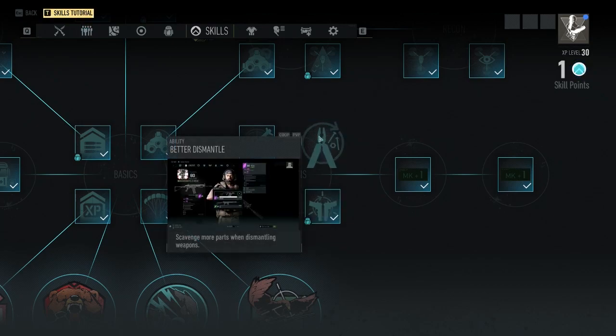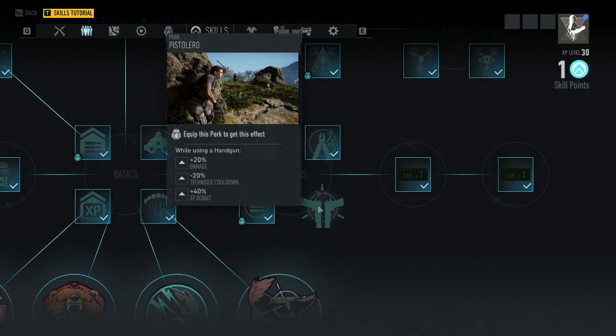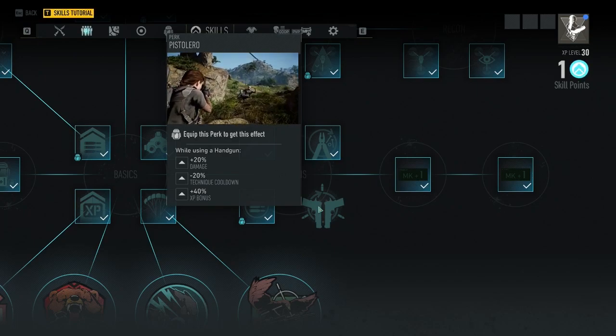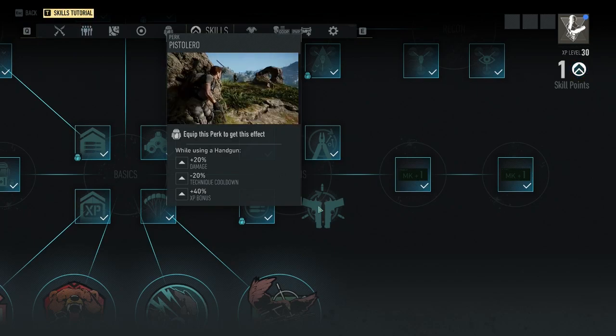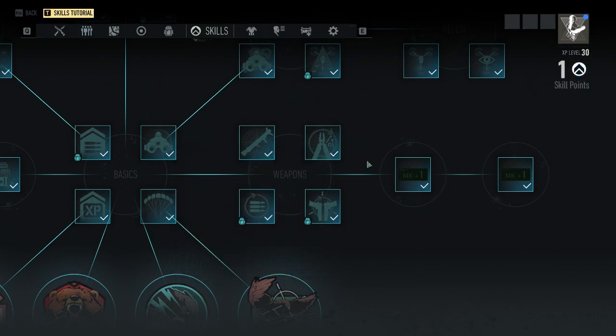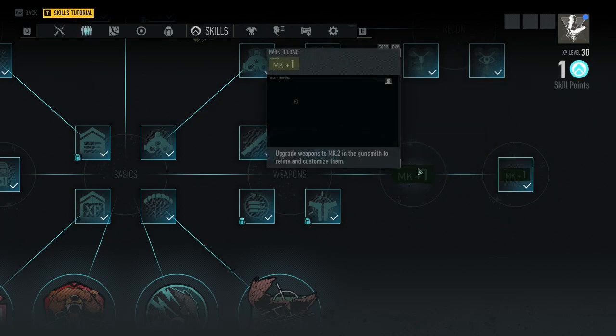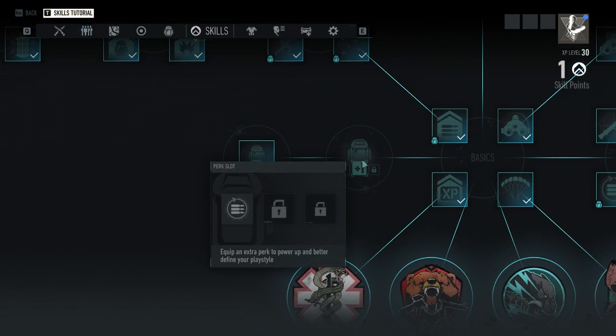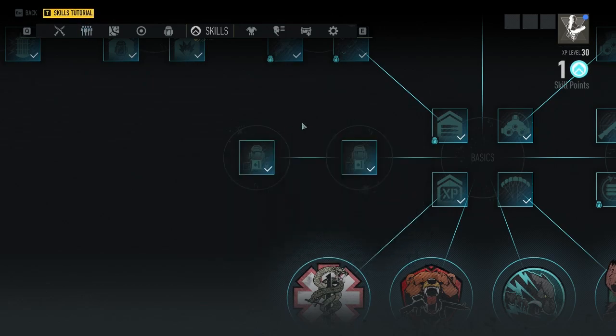For the weapons section, I would go with better dismantle as well as the pistol perk. The pistol perk would be the first perk I would actually choose because you're always going to have a handgun, and you're always going to be dismantling weapons — getting more parts is great. I won't focus much on mark one and mark two; they're good to have but don't spend your early points on them. Similarly, upgrade perk slots as you need them rather than early on.